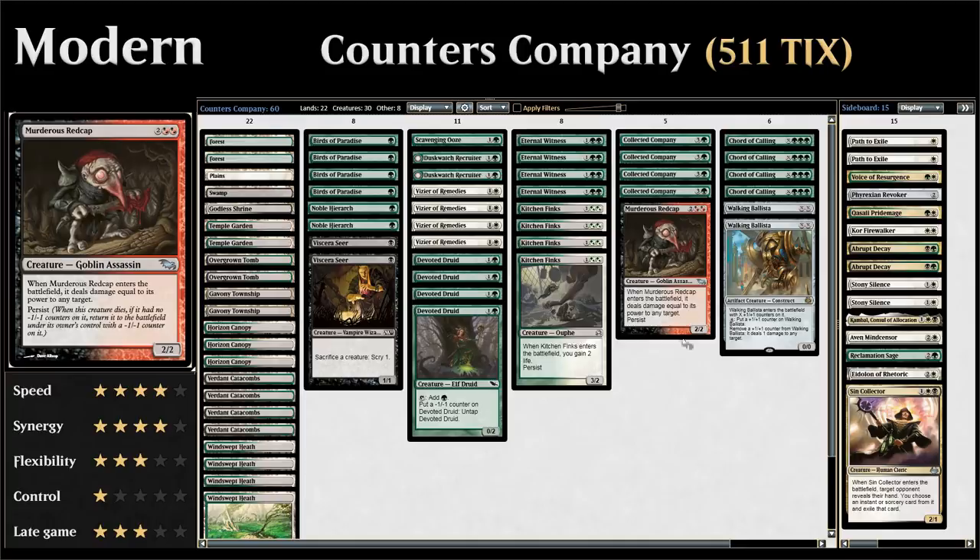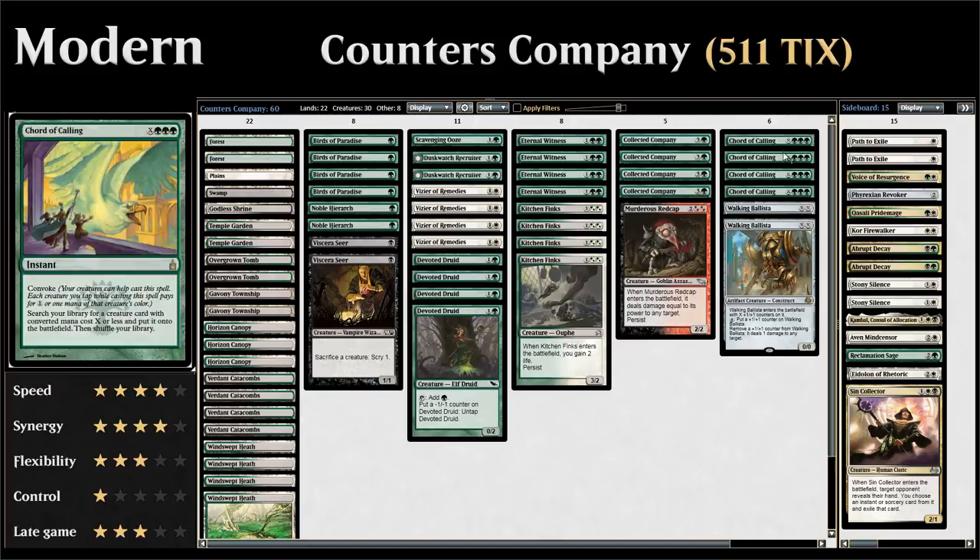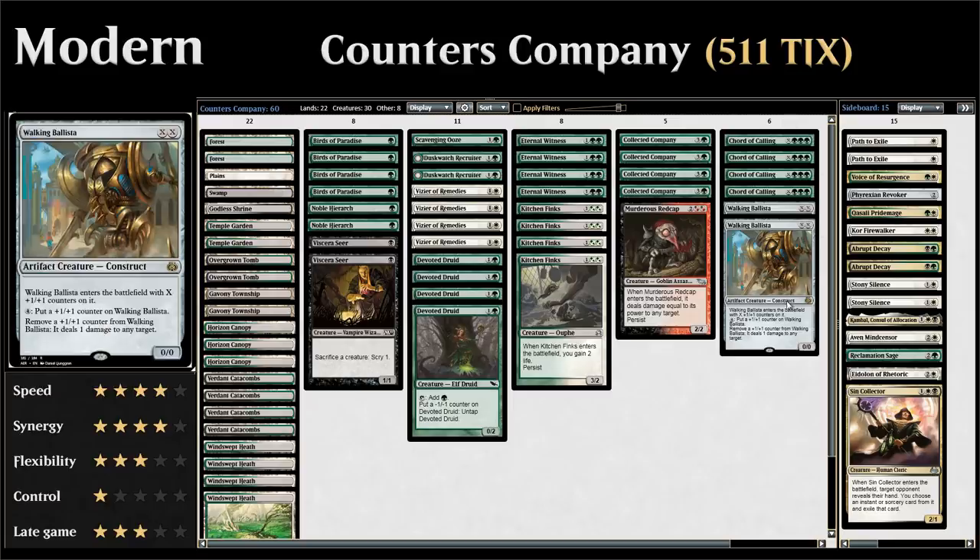We have a one-of Murderous Redcap to go infinite damage if infinite life isn't enough. Four copies of Chord of Calling, which as an instant with Convoke lets us tap creatures to help pay, then search our library for a creature card and put it on the battlefield. Finally, two copies of Walking Ballista — with infinite mana this deals infinite damage, and it's also a fine creature by itself.